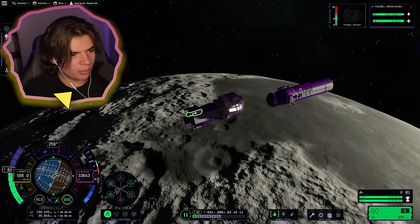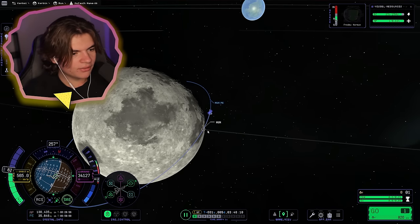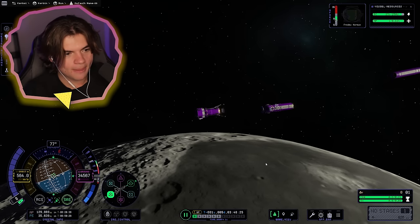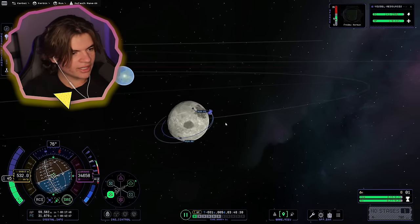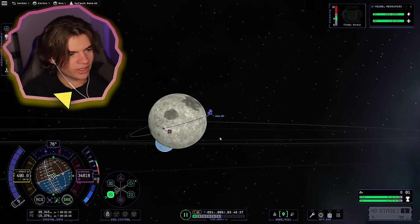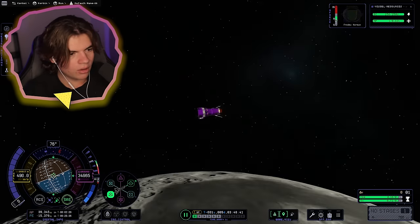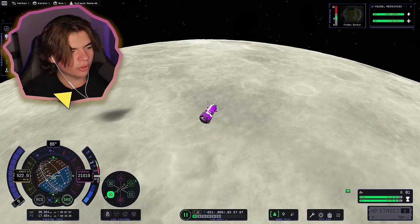Let's open the landing legs. All I really have to do is start slowing down. We're going to activate our engine and start slowing down — you can see our trajectory here, we want this on the surface. It can be easier to redock if I stay in the same orbit, so I'm not going to go up or down really at all. I still have 748 delta-V — let's see if that's enough to land and come back.